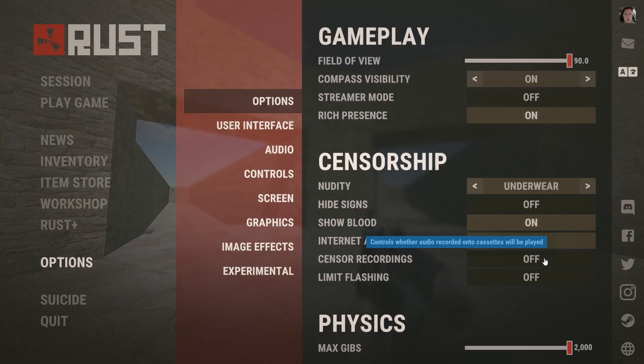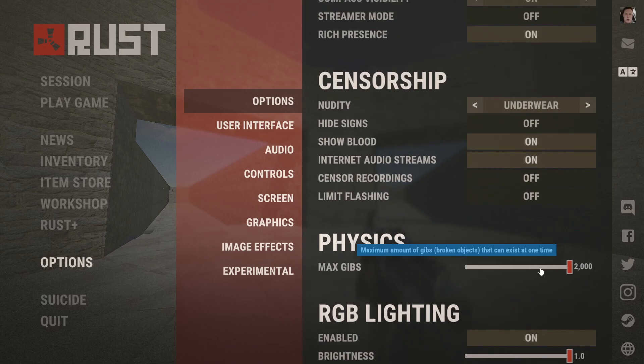This right here is a new setting with the new voice props DLC. You can have it on or off — it's flashing music and voice prop stuff, so I won't go over that too much. Physics: from what I've heard, if you have this on zero it helps FPS. I used to play with it on zero all the time, but I didn't really think it makes too much of an impact. I'd probably recommend having it in the middle, or if you don't care, just turn it off. RGB lighting is not really going to affect FPS unless there's like a million disco balls placed — in that case you can turn it off or turn down the brightness.